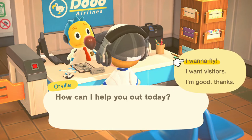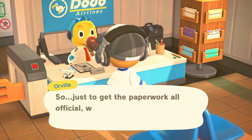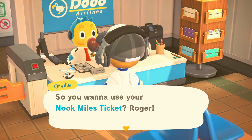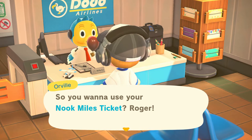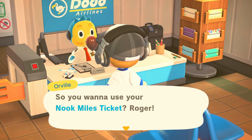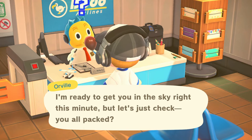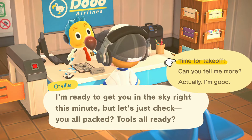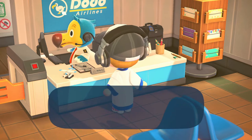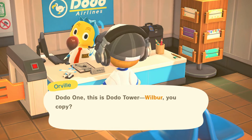So let's see, we go to 'I wanna fly,' and then it looks like we have the Nook Miles ticket. If you're not sure what this does yet, it takes you to a totally random island, and there you can find villagers if you have open spots on your island. Or, what we are doing is we can find fruit trees. This usually works best if you don't have cherries as the native fruit of your island, because most of the islands have cherries on them. Unfortunately for me, my island mainly has cherries, which really stinks. But anyway, let's take off.